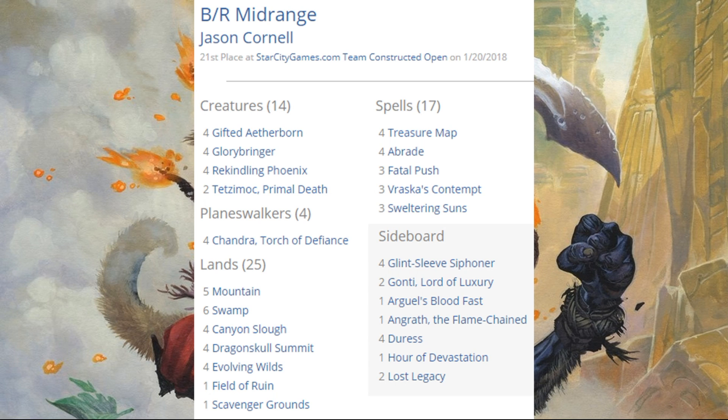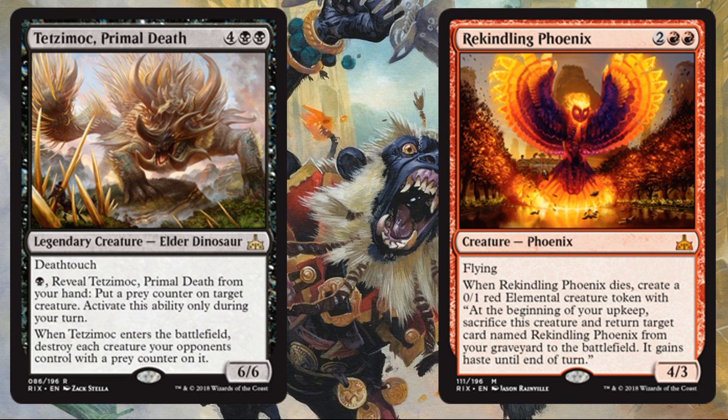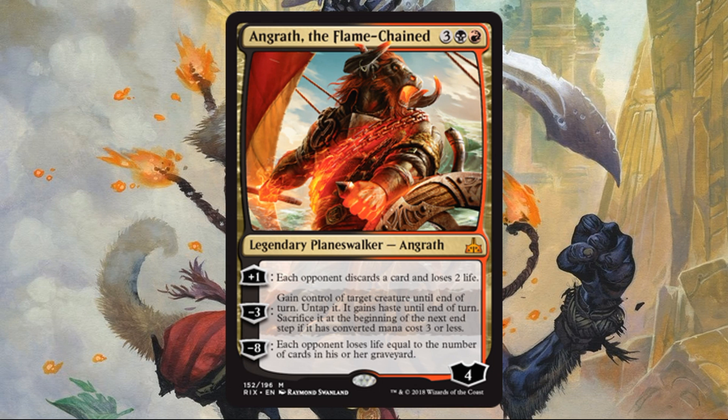Dropping to 21st place, I wanted to showcase this Black-Red Midrange deck. Some powerful cards here: Glorybringer, four Chandras, Brazen, Fatal Push, Vraska's Contempt, Weldring Sons. It just felt like a very powerful deck on paper — one I kind of want to try myself. New cards from Rivals included Tetzimoc, Primal Death and Rekindling Phoenix, which makes sense in this type of build. Out of the sideboard, we got Angrath the Flame-Chained again.